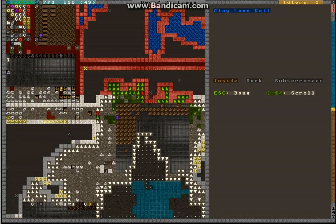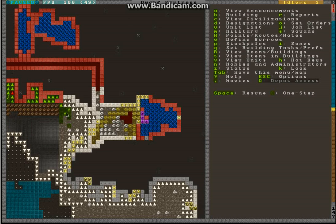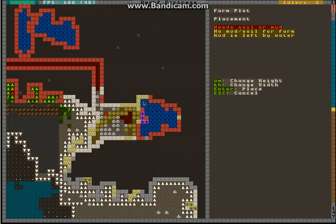As you can see here, the red here is clay loam which is normal soil, and that allowed me to build the farm plot here. However, if I were to build a farm plot on this area here, it says in red there needs soil or mud. This small area here is soil, so as soon as I move into it, as you can see it gets green, and only this small part here will actually be usable.